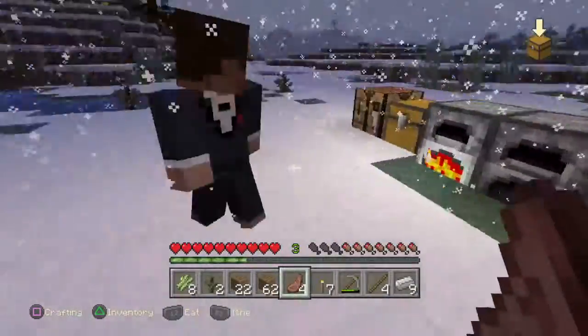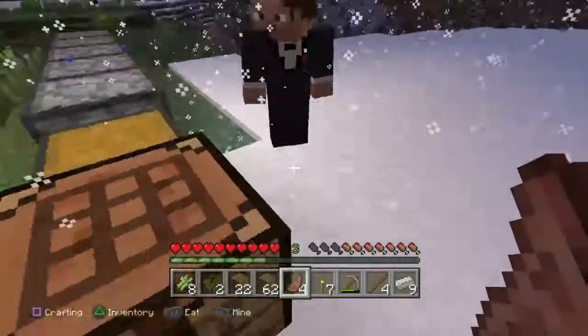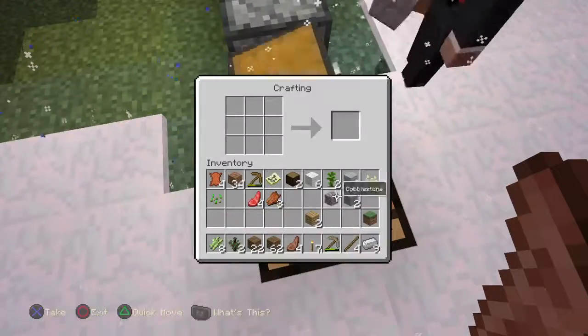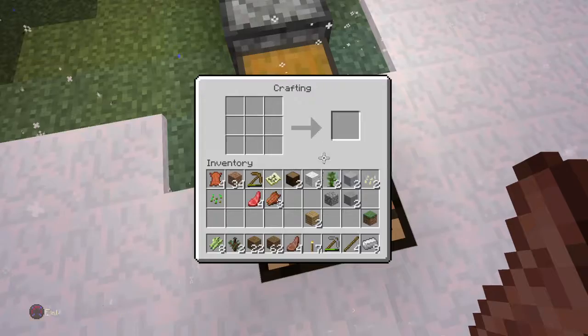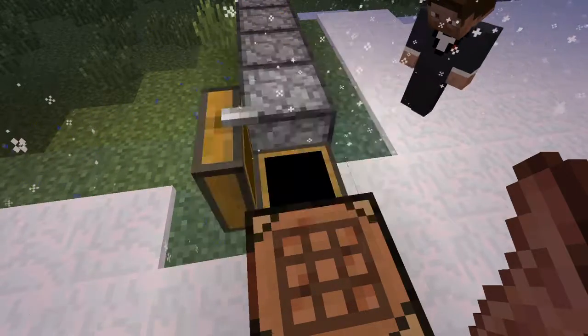Hey guys, we're here with another video. I got my friend Zach. This is episode 2 of our survival series, and we're gonna be building the castle. We're still gathering resources, and we got 60 now with an ender pearl.